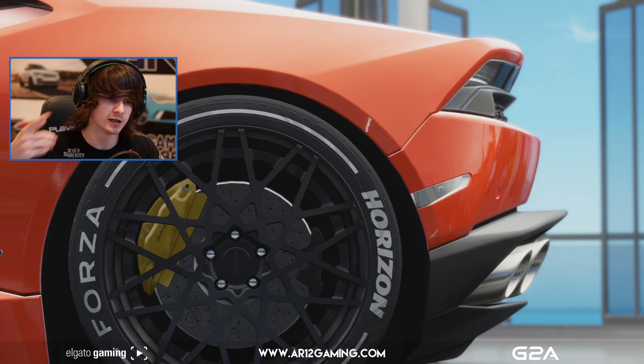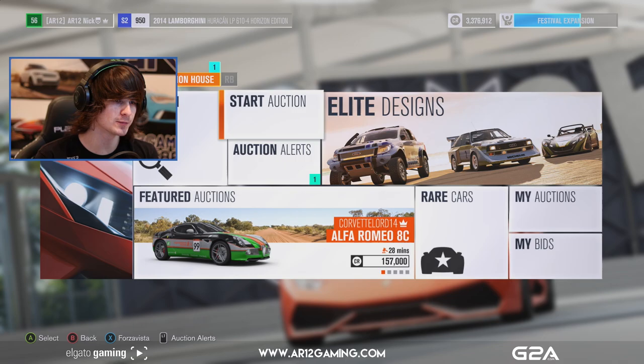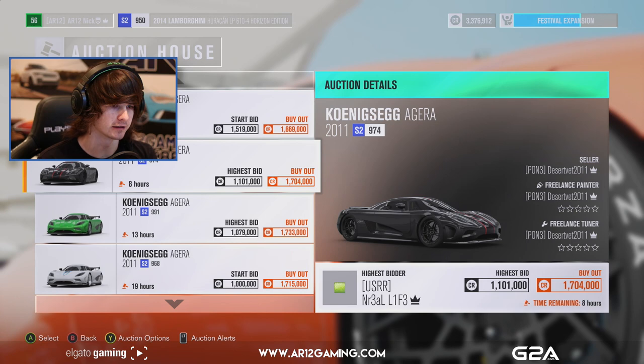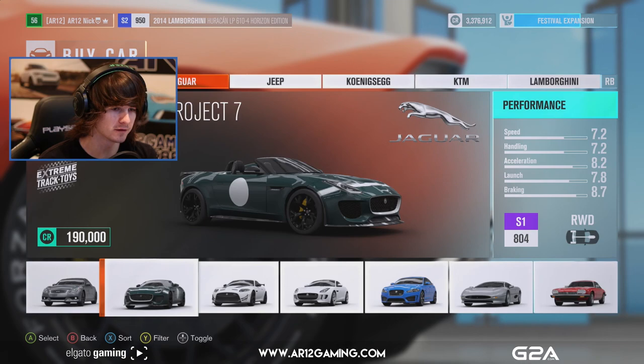Since we have so much money now, I can finally build one of the cars I've been wanting to for a very long time. Never buy a car from the auto show — it's just an absolute waste of money. I'm going to search for a Koenigsegg and see if there are some auctions. Hopefully they're kind of cheap because I think the auto show price is like 2 million. So if I can buy it for like 1.7 or 1.6 million, that's not too bad. Let me check the actual value of a Koenigsegg Agera.